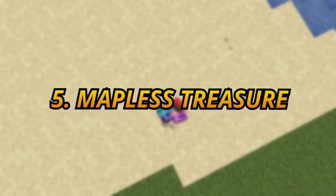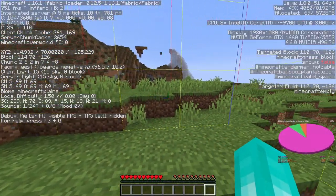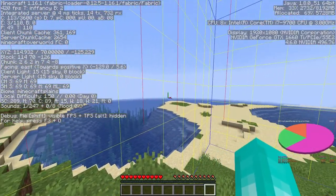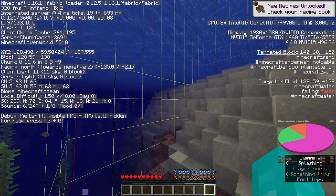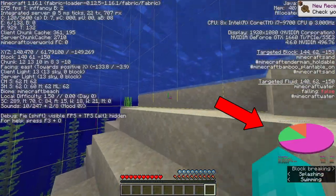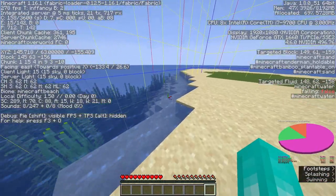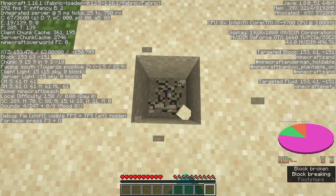Number 5: mapless treasure. This strategy turns a hopeless ocean spawn into possibly one of the best spawns you can ever get. I won't go into how this works, so you can check out the link in the description if you want to learn more. But basically you can use the piedart in the F3 menu to determine which chunk has a buried treasure. Once you find the chunk, you dig down in the 9-9 spot in the chunk, which is where the buried treasure will always be.